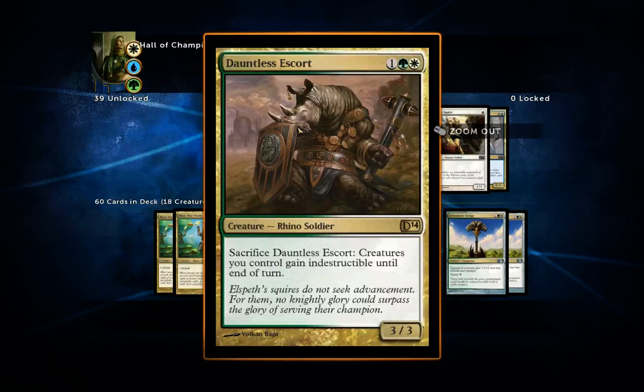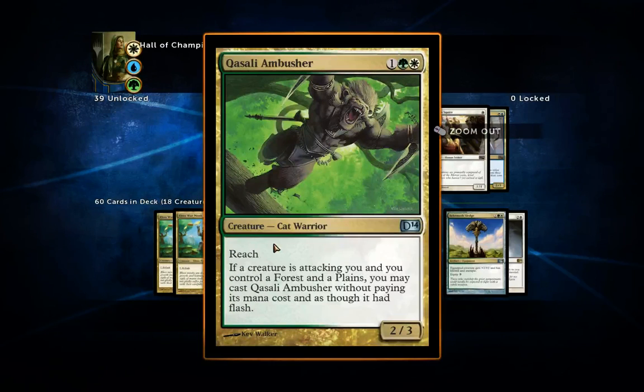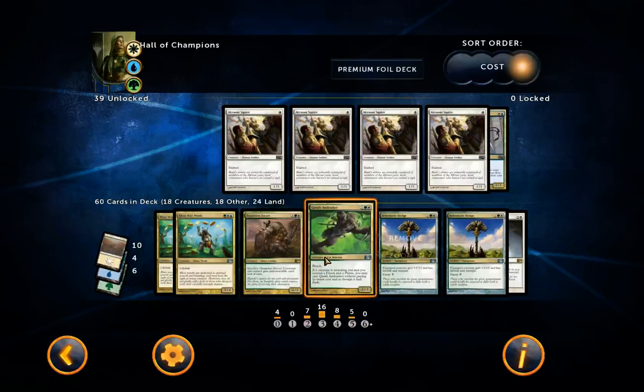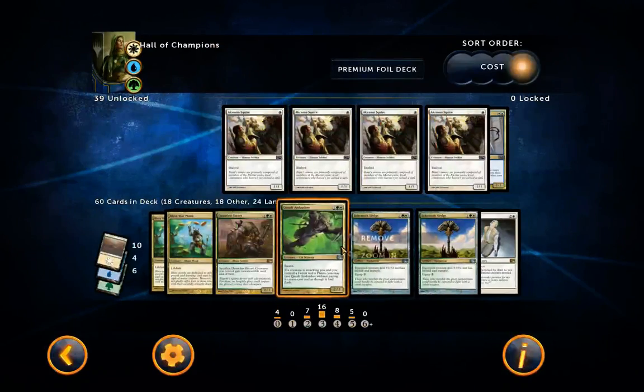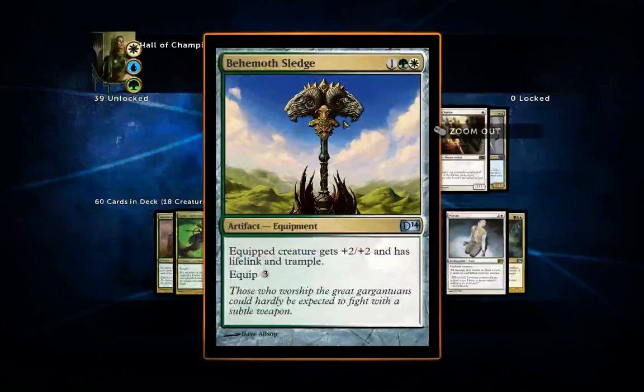This next card you really have to include — Qasali Ambusher. It costs three mana normally and is a 2/3 with reach, but the ability is amazing: if a creature is attacking you and you control a Forest and a Plains, you may cast it without paying its mana cost as though it had flash. So you can cast it for free as a blocker. This has won me a lot of games by taking out enemies' valuable creatures when they never see it coming. Definitely include this.